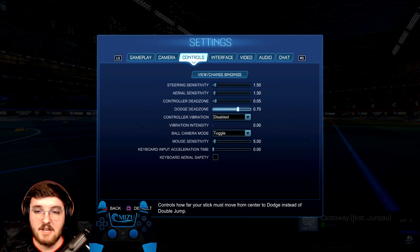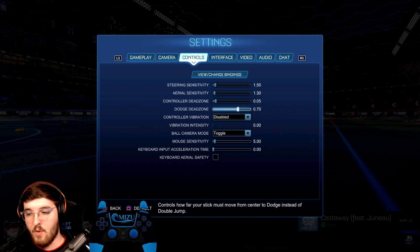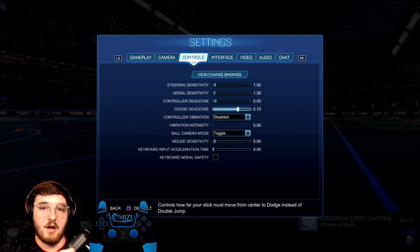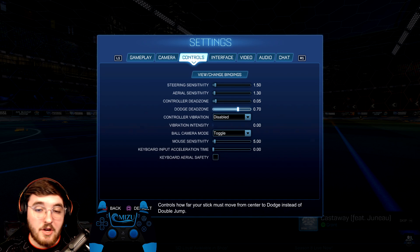The dodge dead zone is essentially how far you have to push your joystick for the game to register it as a dodge. You can be turning left and double-jump without flipping if you're barely pushing your joystick, but if you push it far enough and double-jump, you'll flip. The dodge dead zone sets that threshold — at what percentage of your joystick's full range does it count as a flip input. Most people have it between 0.5 and 0.9; I run it at 0.7, meaning I have to push about 70% of my full joystick range for it to register as a flip.